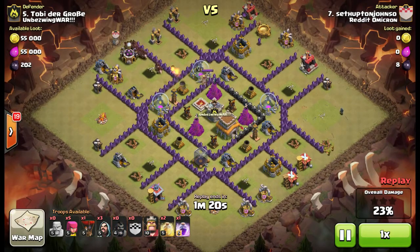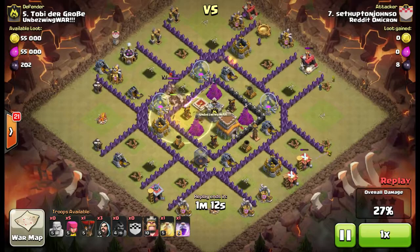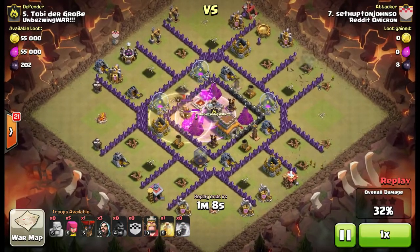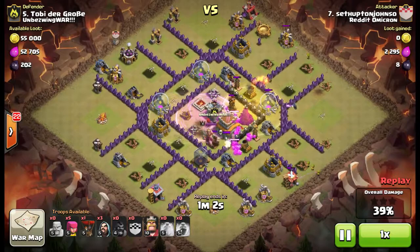I'm not sure why he chose that deployment spot — there could have been double giant bombs there, I would have chosen a different spot to send them in from. But regardless, he's got the heal spells. He does have a rage spell for the core and he's using it to power up these hogs and get them through there more quickly, and I like that — I like the rage spell in the core if you don't need the heal spells.